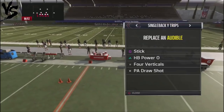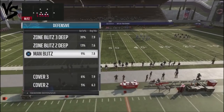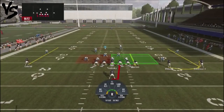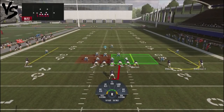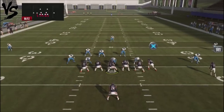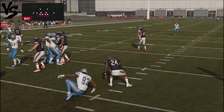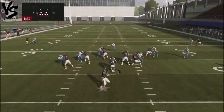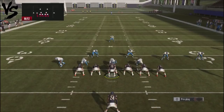The play I'm going to come out of the huddle with is this halfback pump draw. I want to show you man blitzes. This particular run play — the halfback pump draw — is not effective against man blitzes, so you're not really going to get a lot of yardage. It's really more effective for people that run a lot of zone coverages. If you have a guy that does a lot of heavy man blitzes, you don't want to use this run.